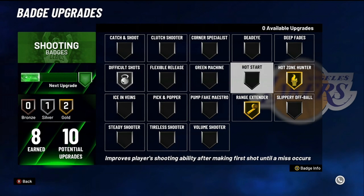Hot start — it's a good badge but you better be able to hit your shots, because once you get started it's a streaking badge, and if you mess up anytime it's over. This is a perfection badge. If you ain't shooting perfect, do not put this on — you're wasting your time.